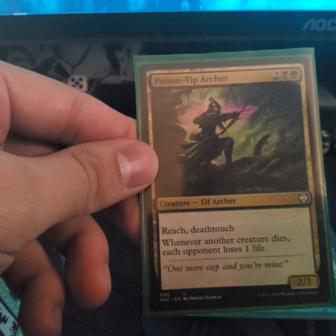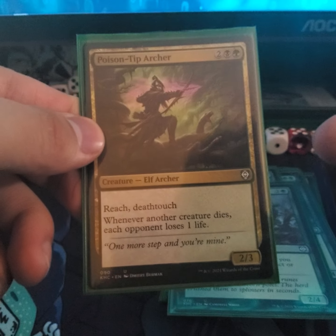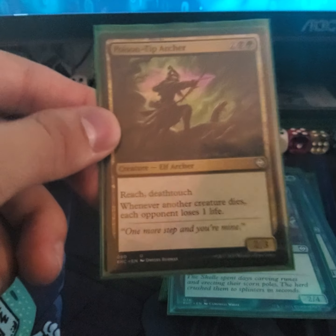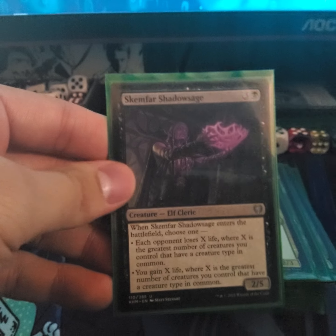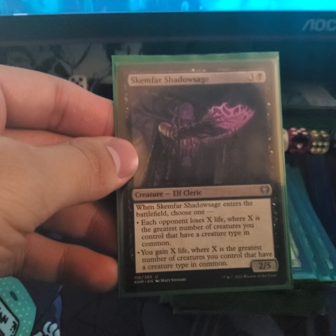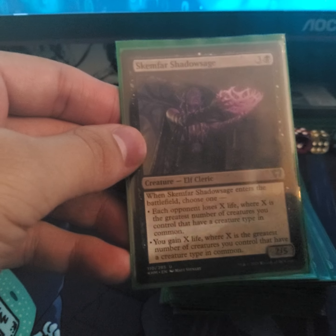Poison-Tip Archer — whenever another creature dies, each opponent loses one life. This is why I mentioned the Golgari Charm — just minus all your elves and opponents lose life. Skullwinder Shadow Sage — when it enters the battlefield you can choose to make an opponent lose life or you gain life, depending on how many elves you have on the field.